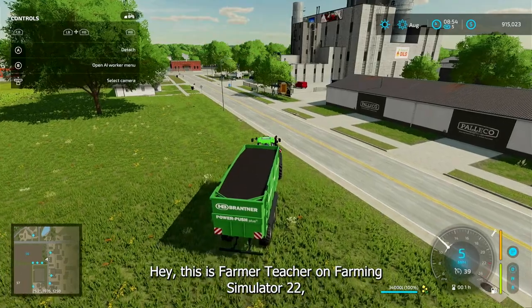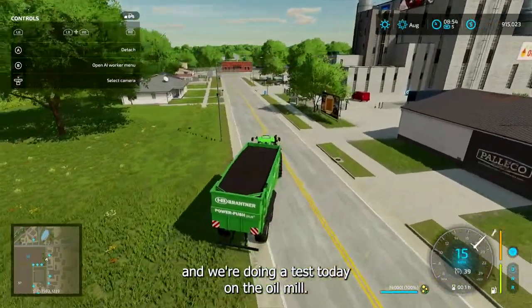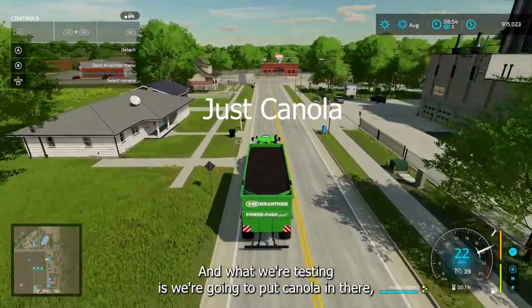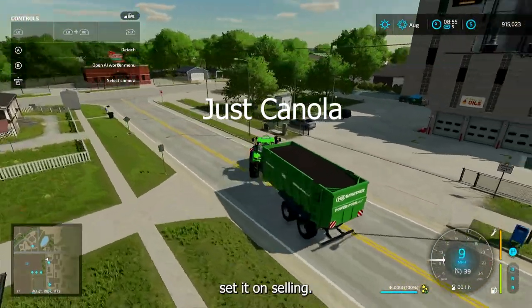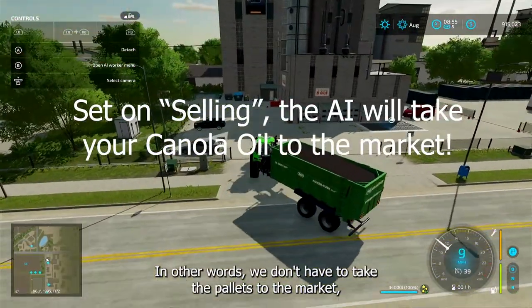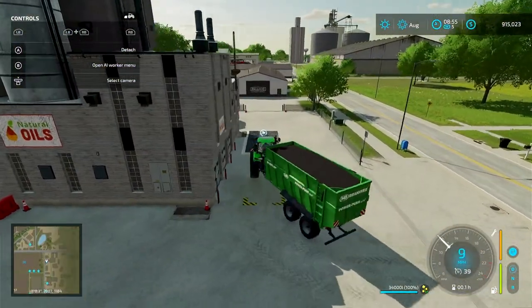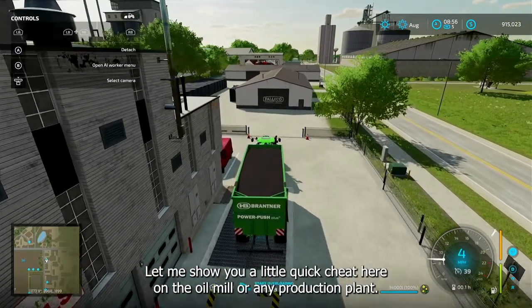Hey, this is Farmer Teacher on Farming Simulator 22 and we're doing a test today on the oil mill. We're testing putting canola in there, set it on selling — in other words we don't have to take the pallets to the market — and we're going to see what kind of profit we can get. Let me show you a quick cheat.